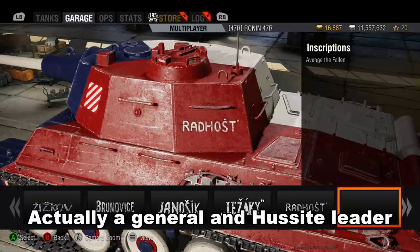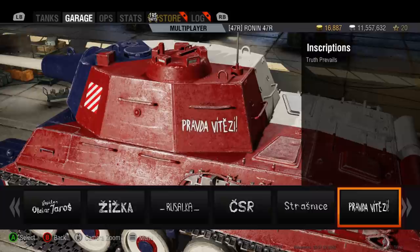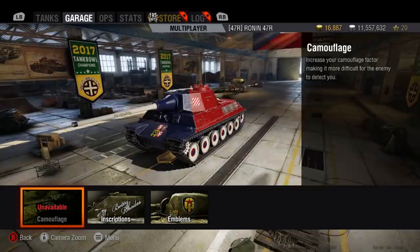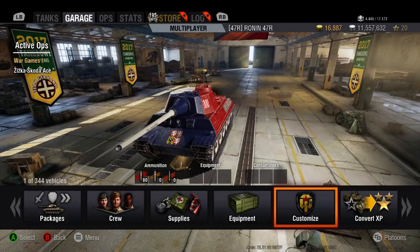Doing a quick pan through the inscriptions here for you guys. There's not too many to go through, and I'm not going to choose any today. Camouflage is built in — it's kind of a hero tank theme, where you do not get to choose a camouflage. The positive is that you don't have to pay for the camouflage; the drawback is that you cannot customize your tank any more than the emblems.